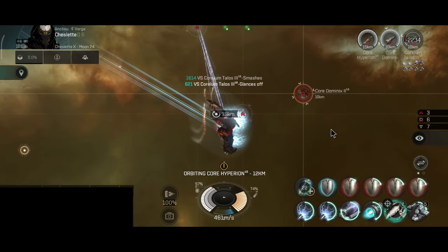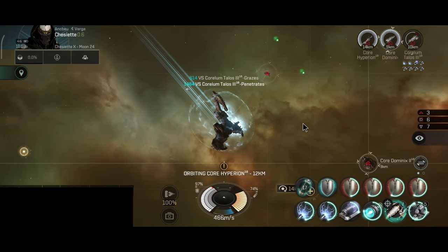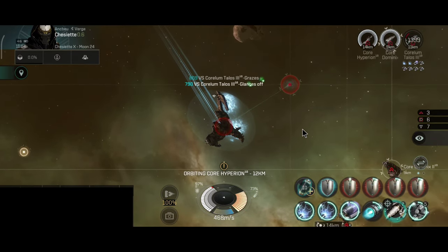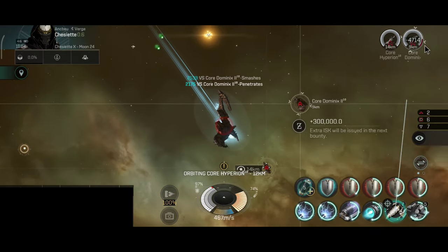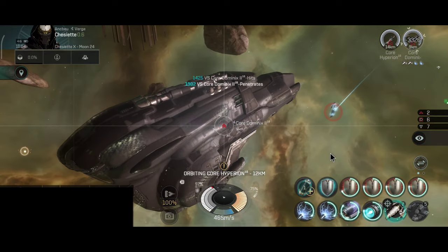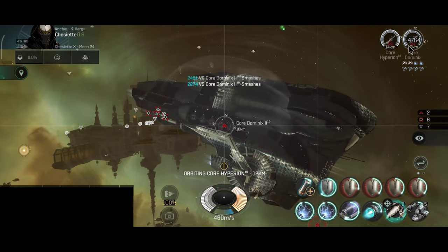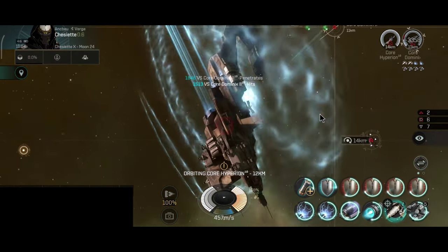They can still shoot down other ships and less experienced pilots in cruisers or frigates. Overall I'd say the Rattlesnake is not that easy to fly — you really have to know the ship and have very good skills in order to have the Rattlesnake up and running.